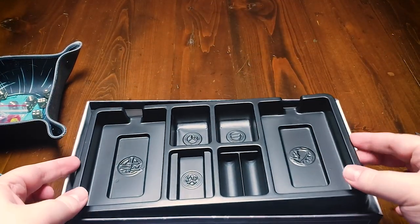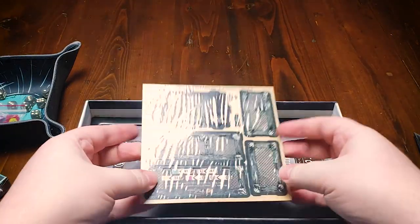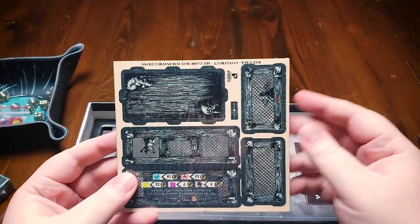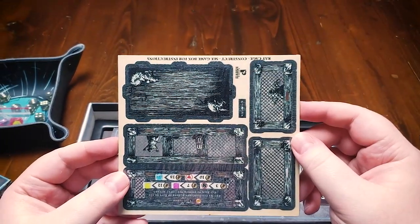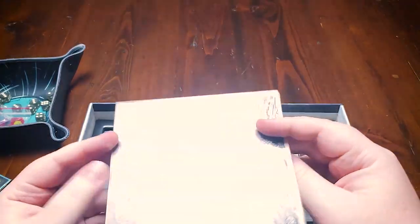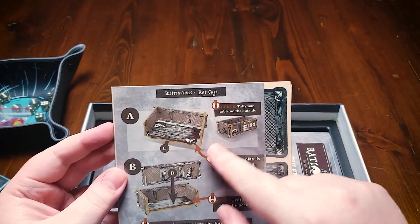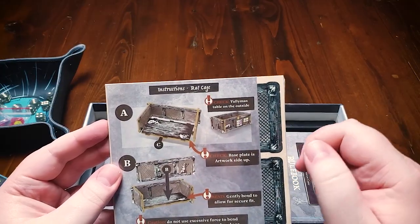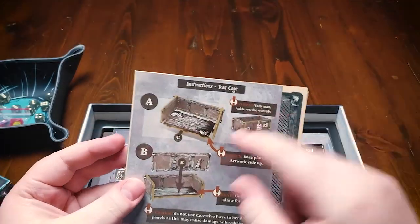We have a nice little organizer here which we'll move aside to see our other components. So this is one of the Kickstarter stretch goals and it's essentially a 3D version of the Tallyman's cage. You'll put this together and it'll become your Tallyman's cage.